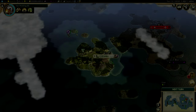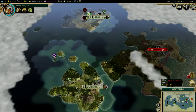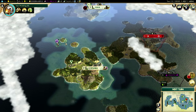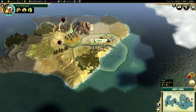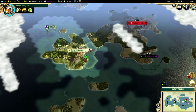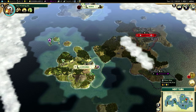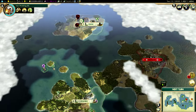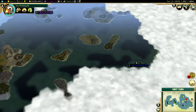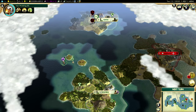Hey guys, and welcome back to the Ottoman Piracy Challenge. This is part two. We have just recently settled our second city of Edirne up here to the north. Honestly, this attempt is going pretty well. We're working on our first cargo ship, and really at this point we're just exploring the world, recruiting more and more ships to our cause.